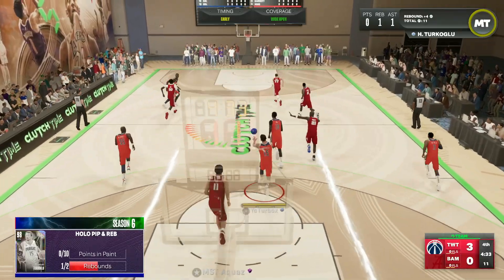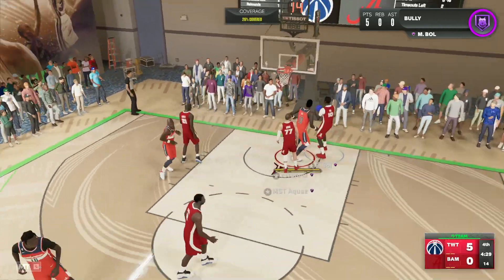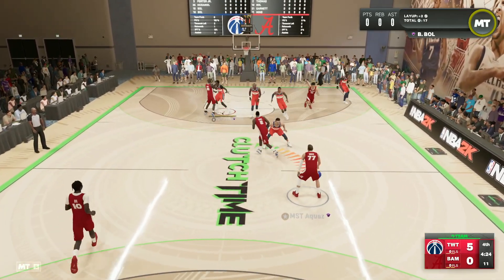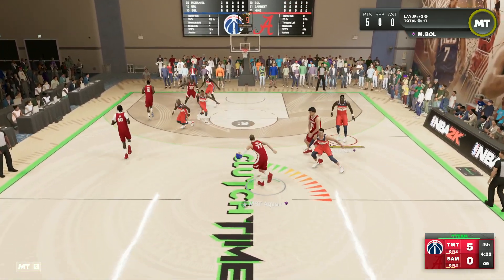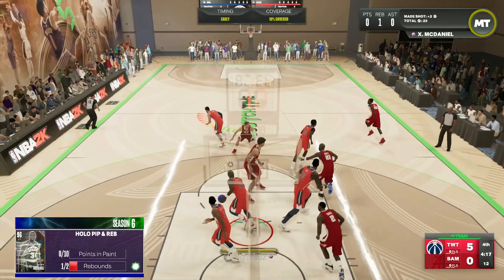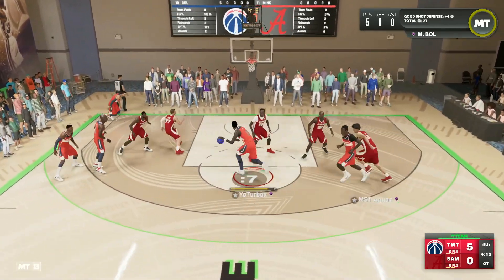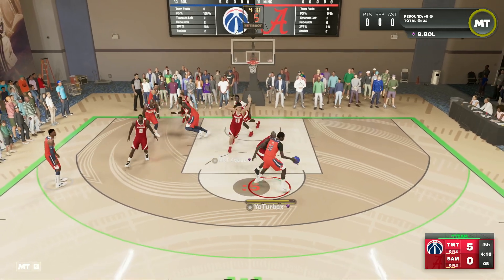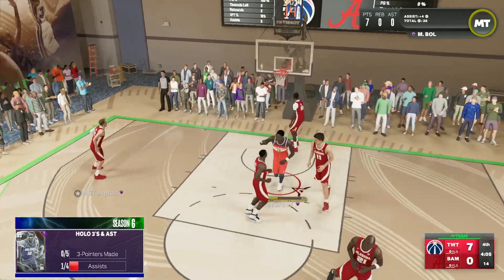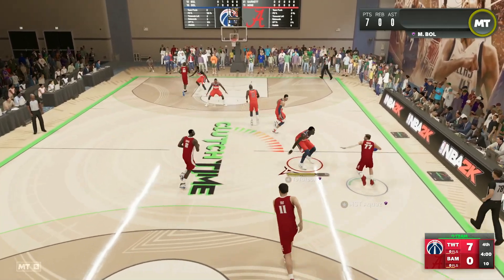In game with the Dark Matter Manute Bol — we've got the matchup of the titans: Dark Matter Yao Ming going head to head at the center position. We're able to knock down the three-ball on the first play. Trying to find Manute Bol in transition — 83 speed going all the way and he gets that layup to go. Manute Bol is just so dominant at the center position. There's really no card in the game that can do what this card does. Look at that contest from Manute and we snag the rebound.